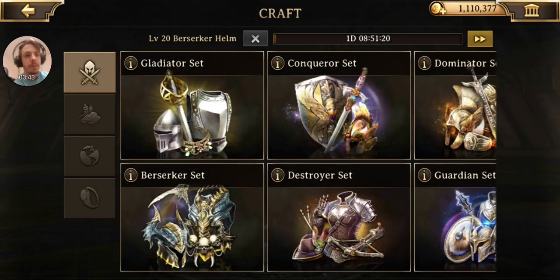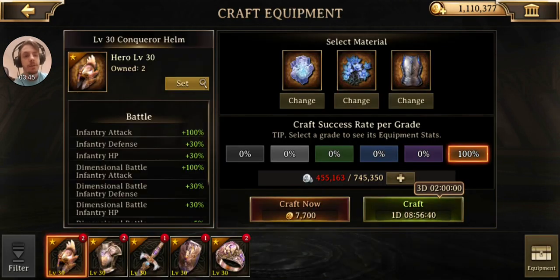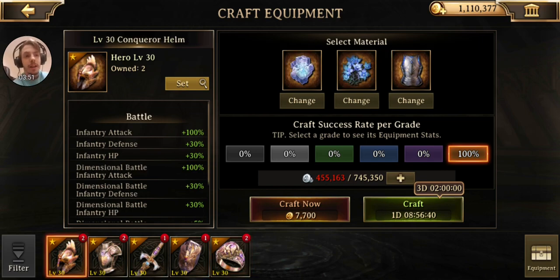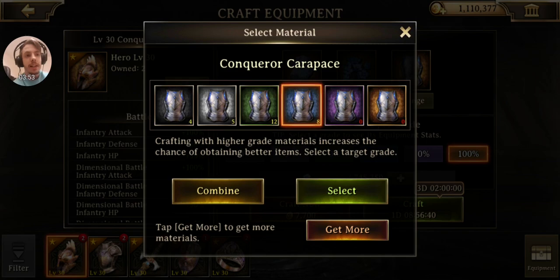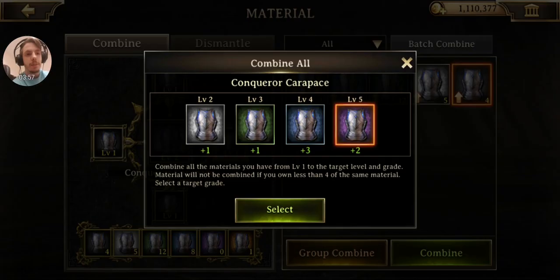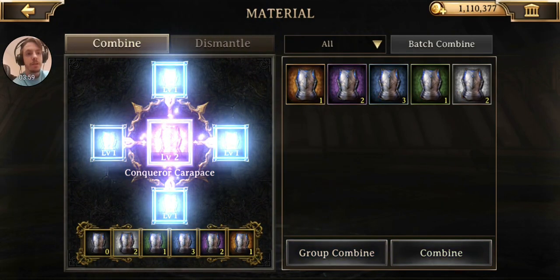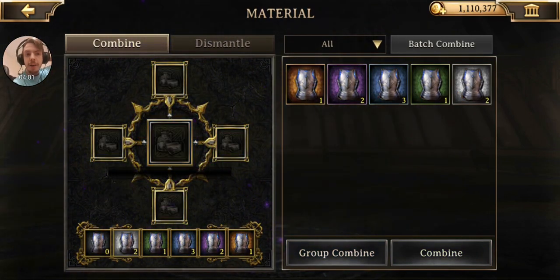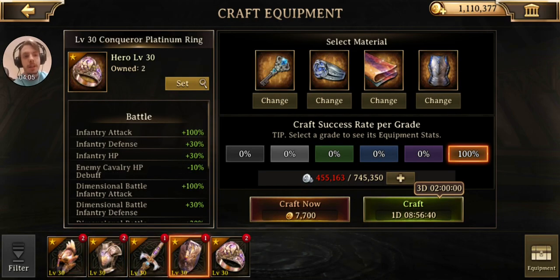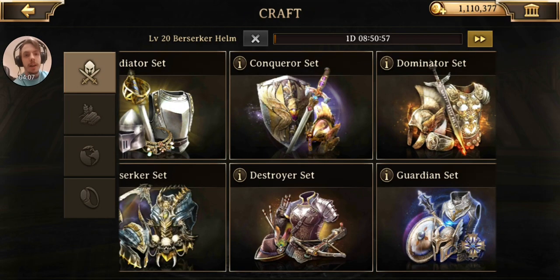So let's take a look at something here. The Conqueror set is what I'm working on. An accessory is what I typically would go to to upgrade. However, they all have this item right here so it doesn't really matter all too much. But let's go ahead and group combine and get myself two more purples — halfway to another gold, which is awesome, but still a ways away.